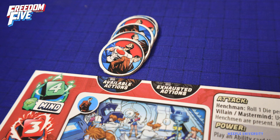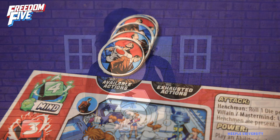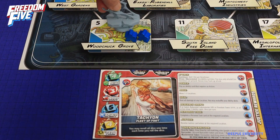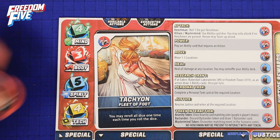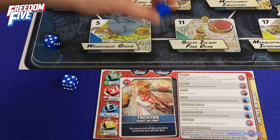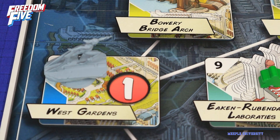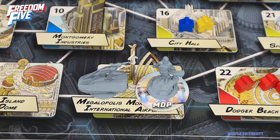On each turn, a player has five actions. Most actions are done in the hero's form, some in private life form. Of course, heroes usually have a secret identity. Players must complete all private life actions before swapping to hero mode. Actions include moving, healing damage, fighting henchmen, fighting villains, resolving tokens on the board, or fighting the final mastermind.